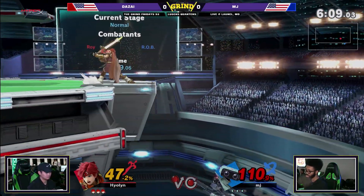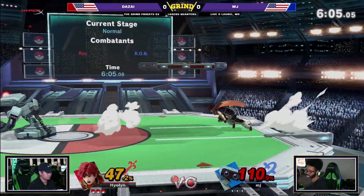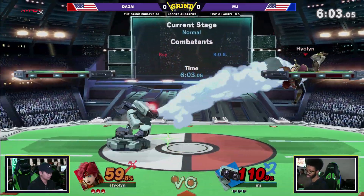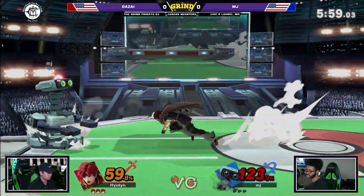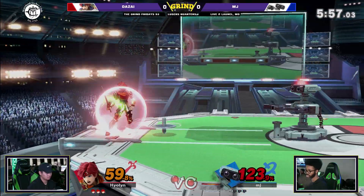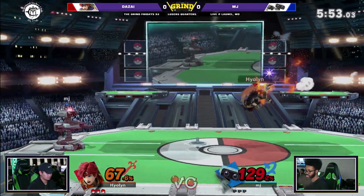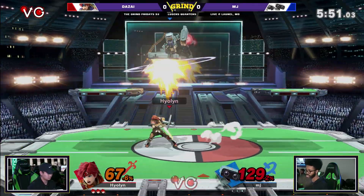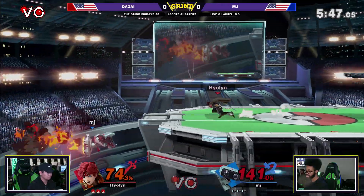One thing I like to say is that Smash 4 and Ultimate are heavily about controls, due to the fact that pretty much every character has a really powerful reversal move — you don't want to keep playing neutral with them. That's why a lot of people tend to try and play really, really safe. Roy being a character that has really quick buttons adds to that.